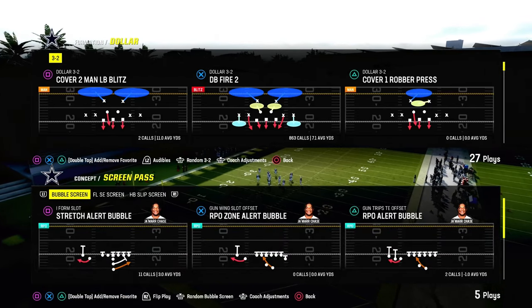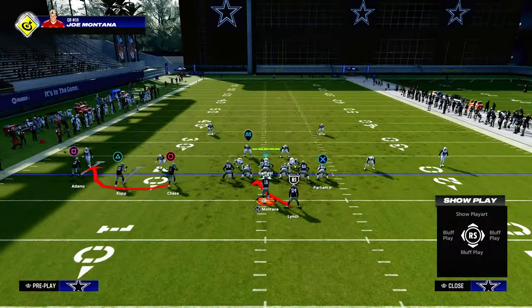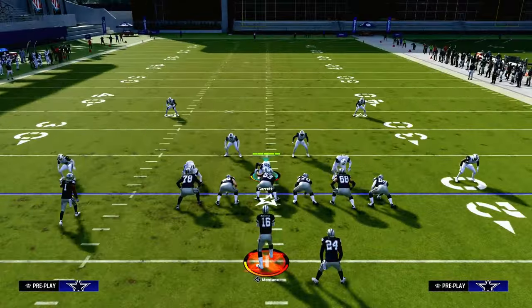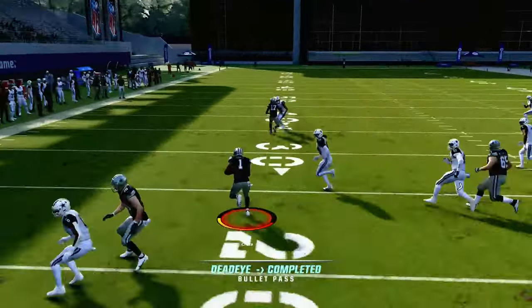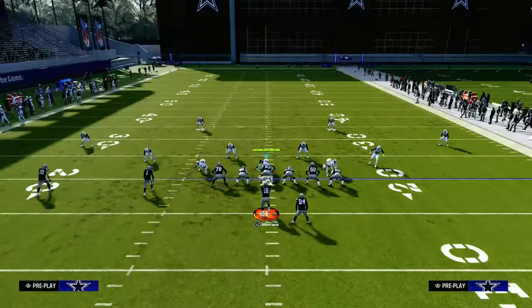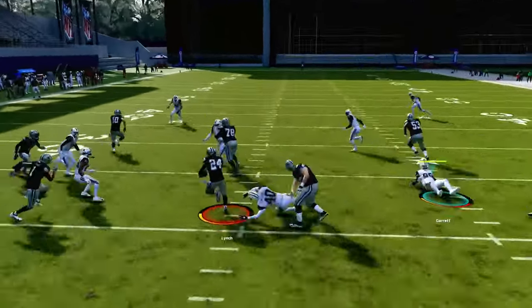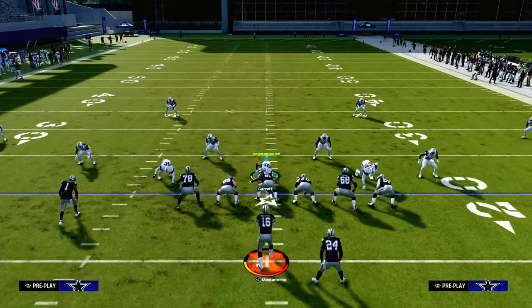Here's an example: RPO zone alert bubble — trips set in offset. This is a perfect example of a really good RPO. The reason why is because of the formation. People are using these RPOs as safe options in the passing game. As you can see, I can put this RPO out there and he can get easy yardage. Another issue with RPOs is if you only send three, the linemen literally just pancake your defenders.